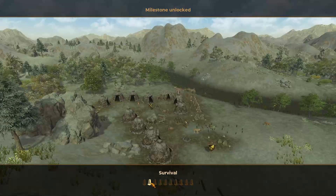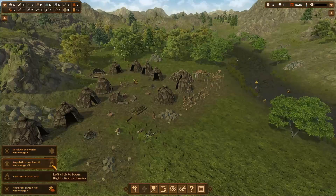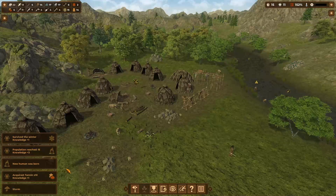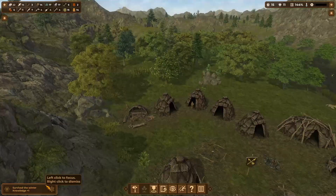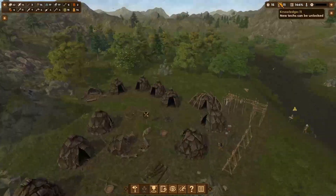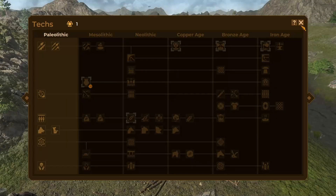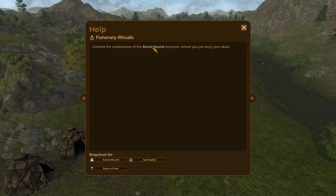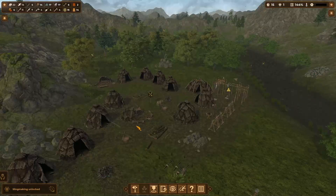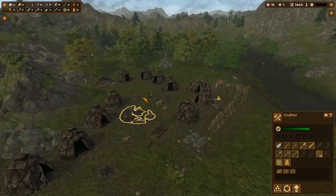Milestones unlocked! What the heck does that mean? Oh my gosh, we're getting so much stuff now. Population reached 15! A storm is on its way. We required some stuff — I'm just going to click through all these. We have 11 points — wait, we can unlock both of these! Mesolithic era — does that mean we just unlocked the Mesolithic era?!